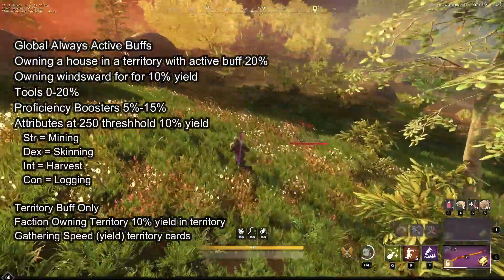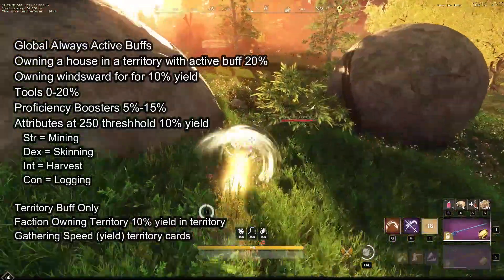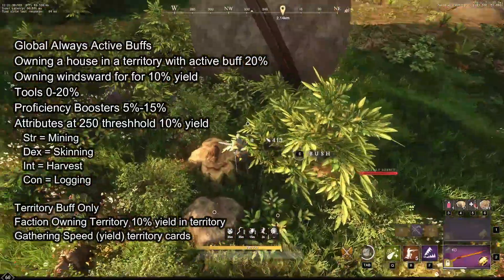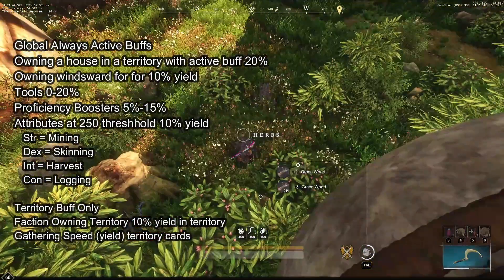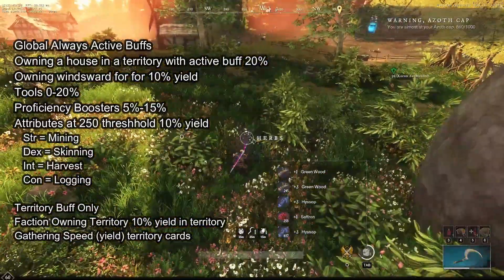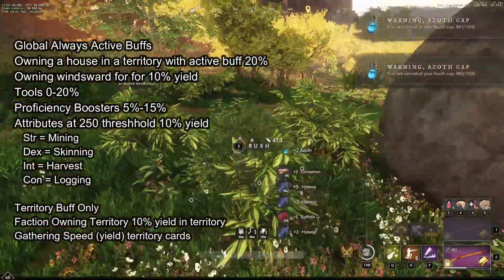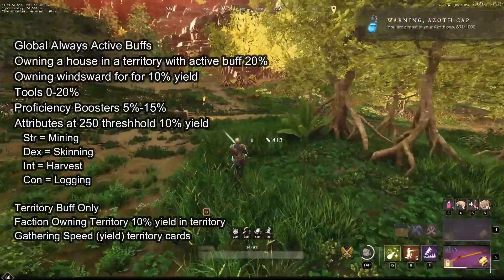For example, if you have 250 dexterity, you get 10% yield to skinning. Then there are the territory-only buffs, meaning they are only active when you are in that specific territory. That is: a faction owning the territory gives you a 10% yield, and gathering speed from territory standing — gathering speed is actually gathering yield — and this is only active in the territory where you have that standing.